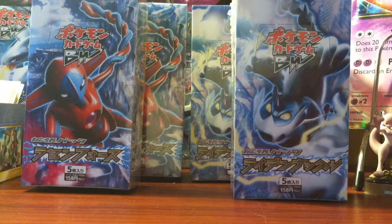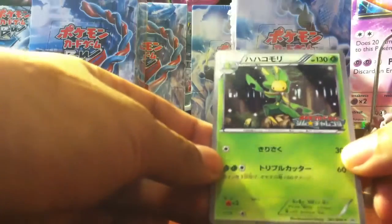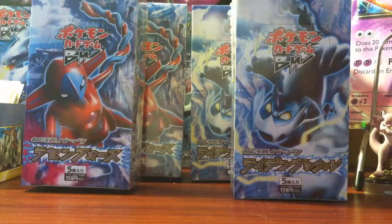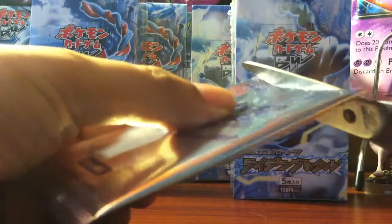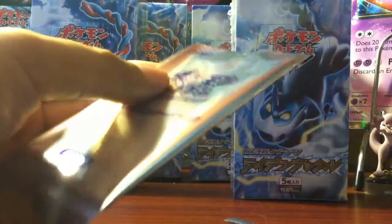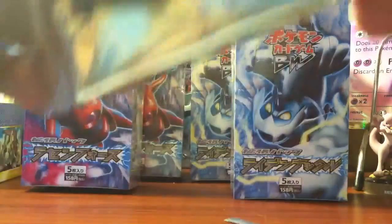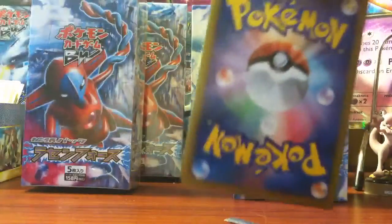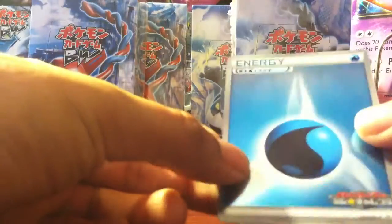I'll put the link to Poly's eBay account in the description below. I'm not the only one that actually orders from him — a couple other YouTubers do as well. We got a Levany — nice — promo number 91. And we have a hollow water energy, nice, love it, really like it.